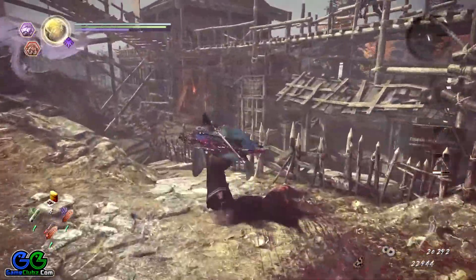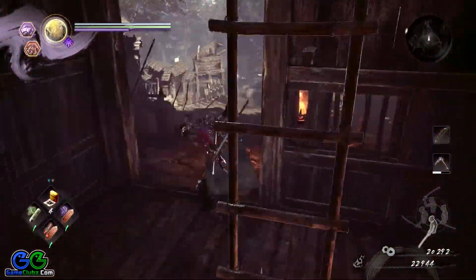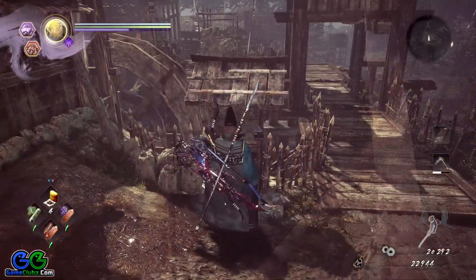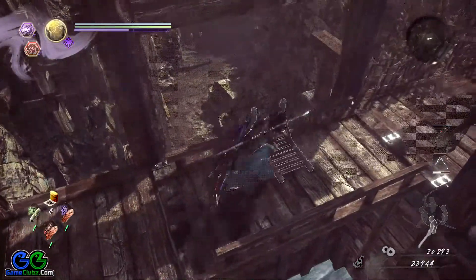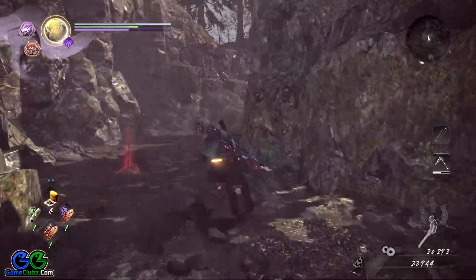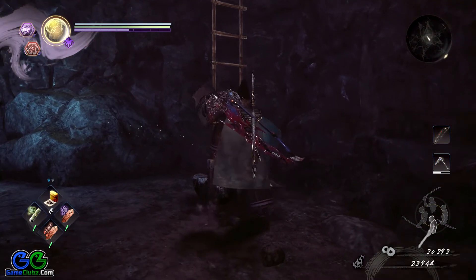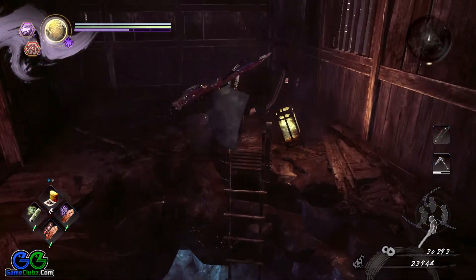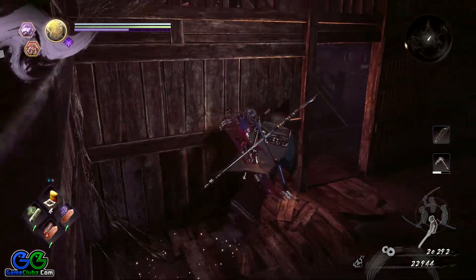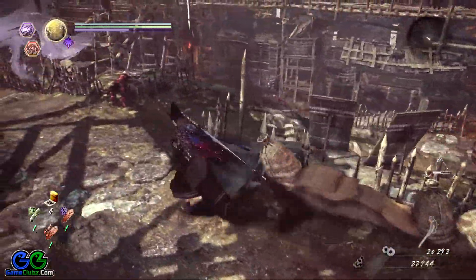Keep following your objective. Go through this house and exit on the other side. Over here, activate this switch — once you do that, the water in this canal will be removed. Descend and head through this canal all the way to the other side. Then climb this ladder, which will take you to the locked chamber. Here it is — grab the Kodama, then unlock this door and you will be able to return to the location I showed you earlier.